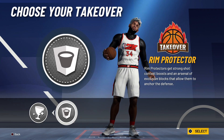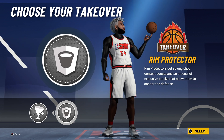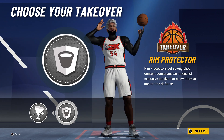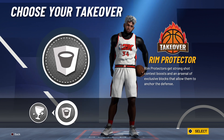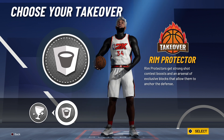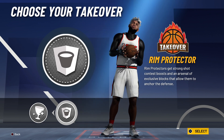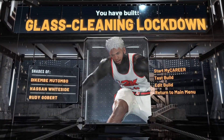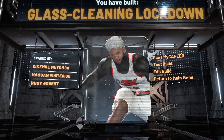For the takeover, I'm going to go with the rebounding one since this is aimed towards rec players. Anyone that comes in the paint is not getting through — max weight, 99 interior defense, 99 rebound, max weight, long wingspan, 30 defensive badges. No one is going to get in your paint. And there you have it: the seven-foot-three glass-cleaning lockdown build.